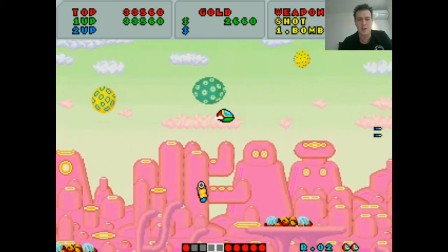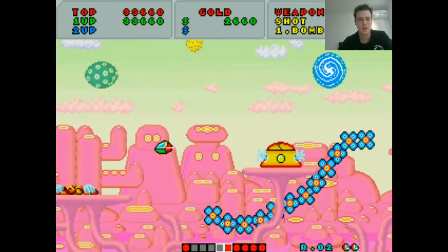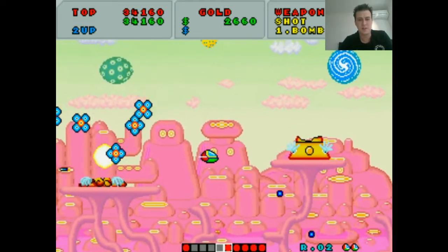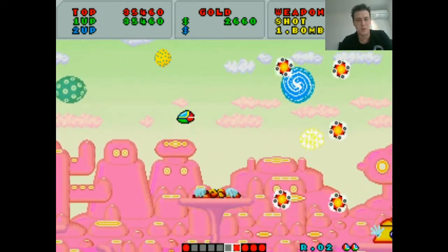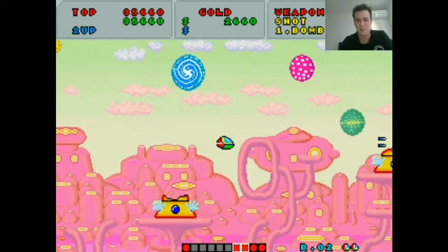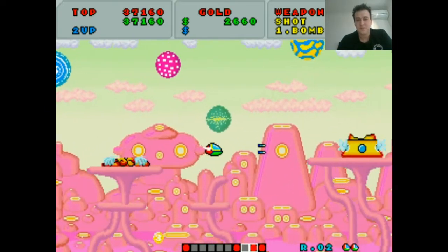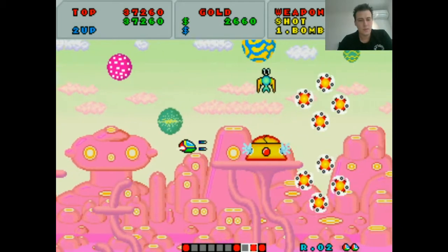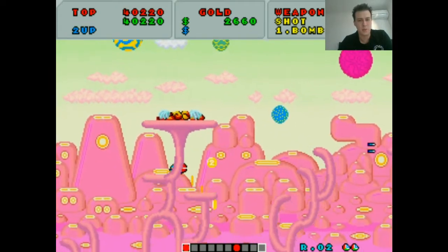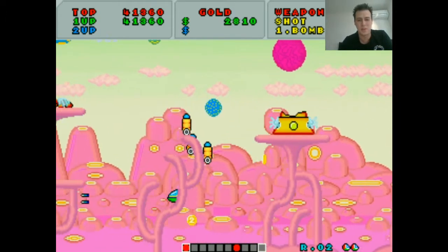Just trying to work out what other buttons there are. You've got a basic shoot button, and I forgot you can drop these little rocket things too — I didn't feel the need to use any of those yet though. Just dodging stuff, playing it real safe at the moment. I love the soundtrack in this game — it's just so happy. I don't even know what half of these enemies are. I guess some things just don't need to be explained.